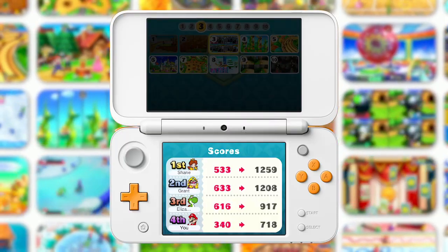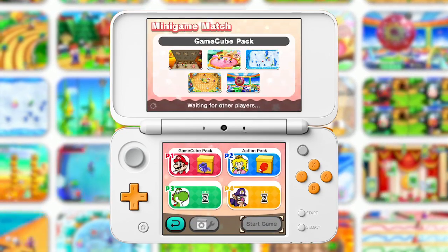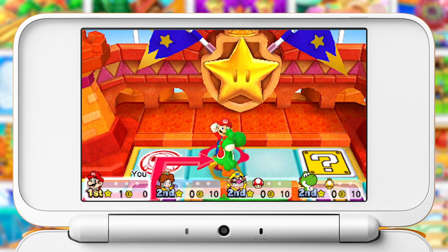But why choose? When you can compete for a high score in a decathlon of five or ten minigames, or compete to win the most stars in Minigame Match. You each get one star for every ten coins, and the player with the most at the end wins.